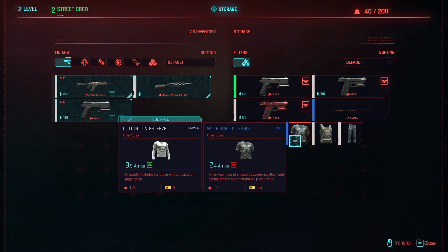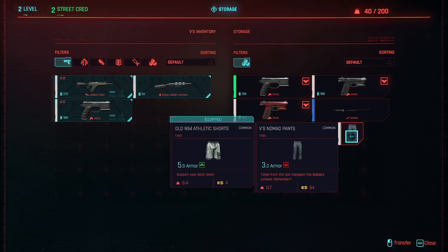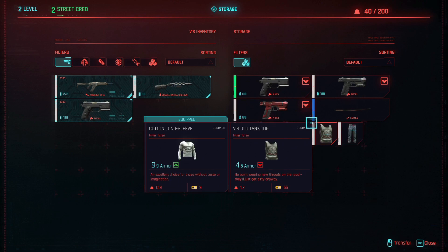Although, I'll be honest, the armor ratings on these are not great. But if you want to take them out of your inventory, all you do is click on them and you can see in the bottom right hand corner it will tell you which button to push to transfer it, and then it will transfer it to your inventory.